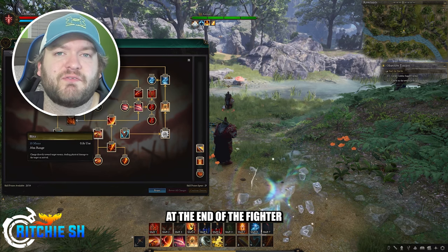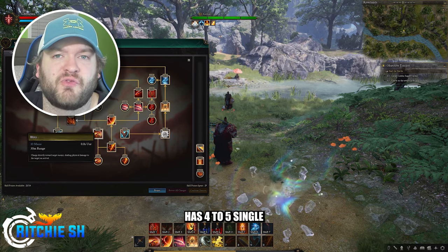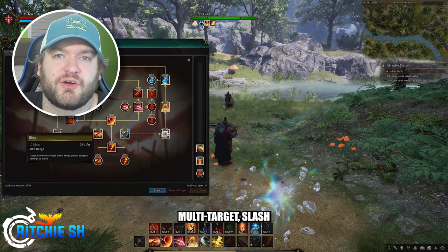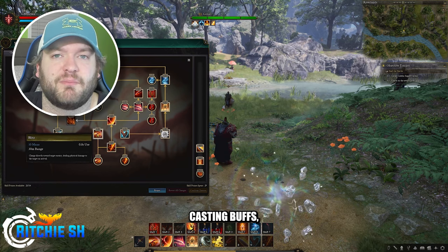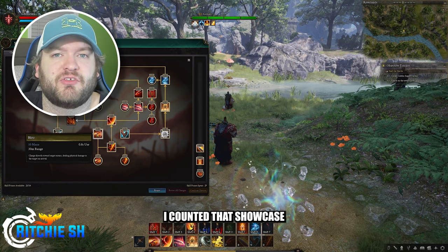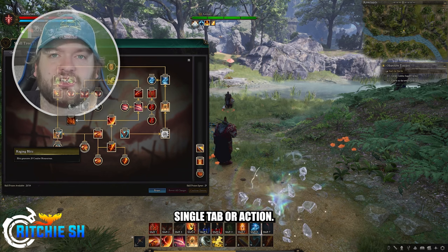Steven even stated at the end of the fighter showcase that the fighter currently has four to five single target tab abilities, and the remaining are either multi-target, slashed aimed, or self-casting buffs — which those numbers pretty much add up to the number of abilities I counted that showcase single tab or action.